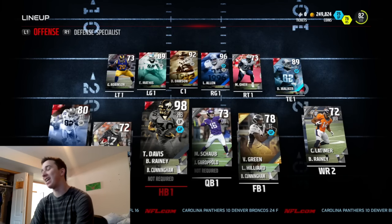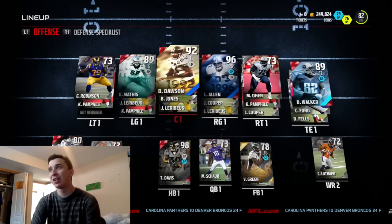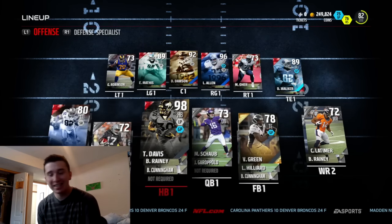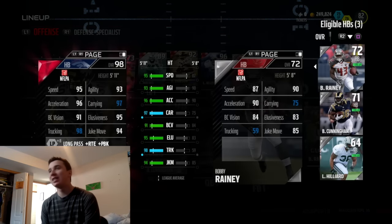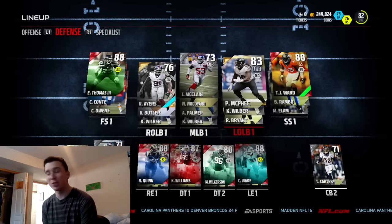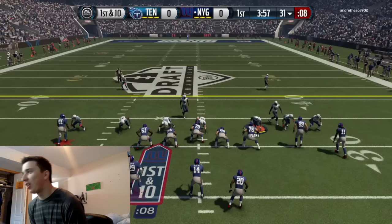What's going on everybody? This is Draft Champions and this is one that I thought was one of my best drafts ever. Look at this O-line - we got two legends on the O-line plus Delaney Walker, who is an amazing run blocker. And then I got TD - TD finally gets to use Terrell Davis. You guys know I hate running the ball, but in this video you're gonna see me run the ball just because I have him. And look at my D-line - my D-line is absolutely ridiculous. Please be sure to drop a like on this video if you enjoy Draft Champions. Look at this D-line.